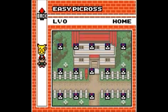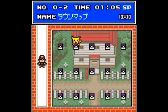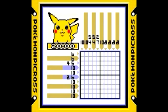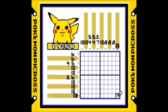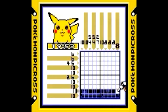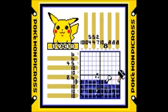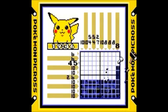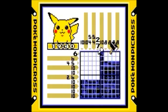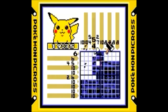In Easy Picross, we have to solve different picrosses to discover an image, and all images are items. Picrosses are picture logic puzzles in which cells in a grid must be colored or left blank according to numbers at the side of the grid to reveal a hidden pixel art-like picture. The numbers are a form of discrete tomography that measures how many unbroken lines of filled-in squares there are in any given row or column.